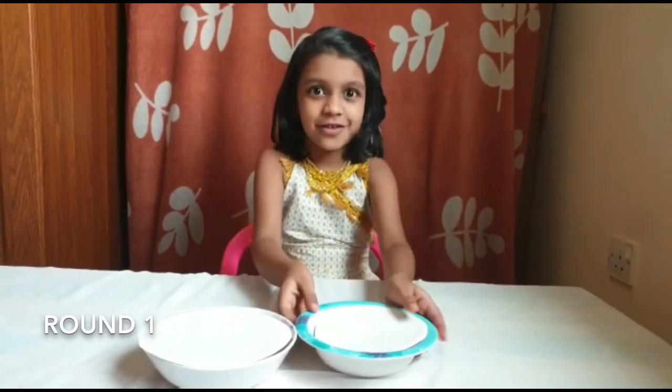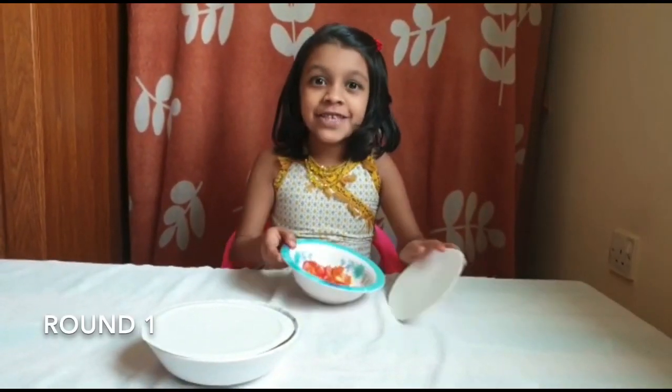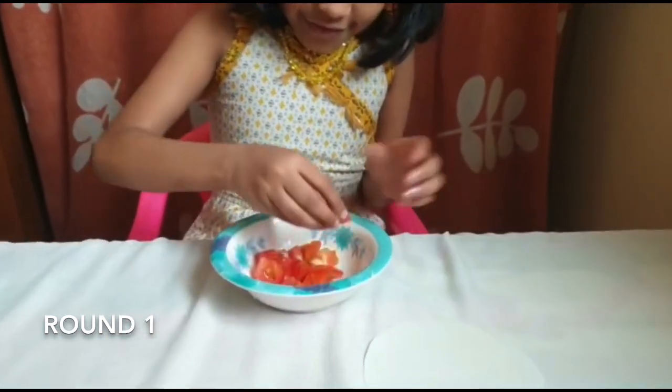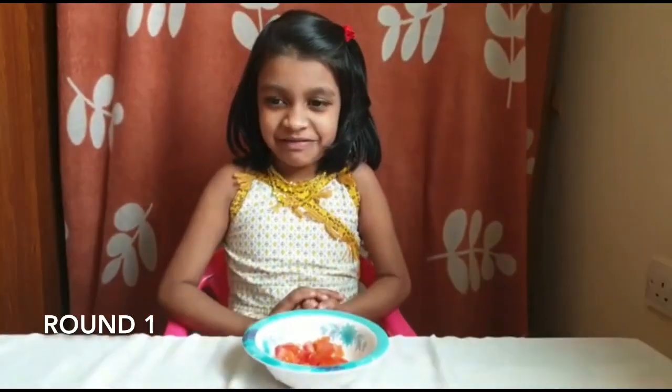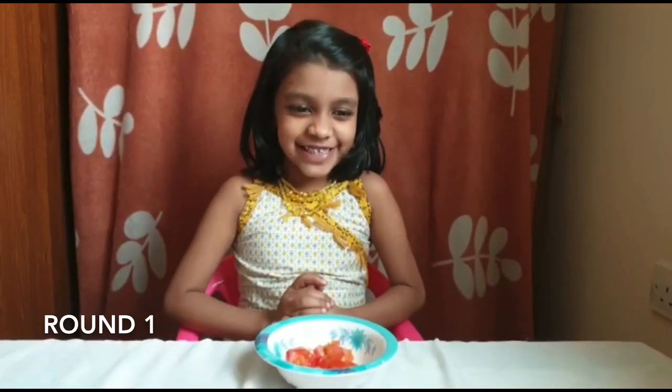I'm going to choose one bowl. This looks pretty good — a blue color. It's tomato. I hate tomatoes! Okay, I'll put a piece — I just need to eat a little. Why did I choose this?